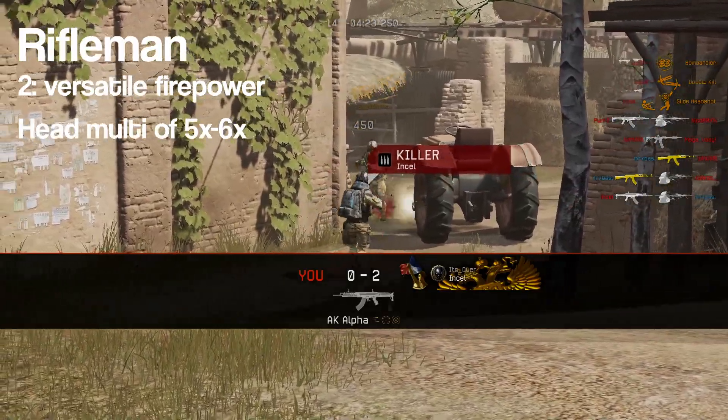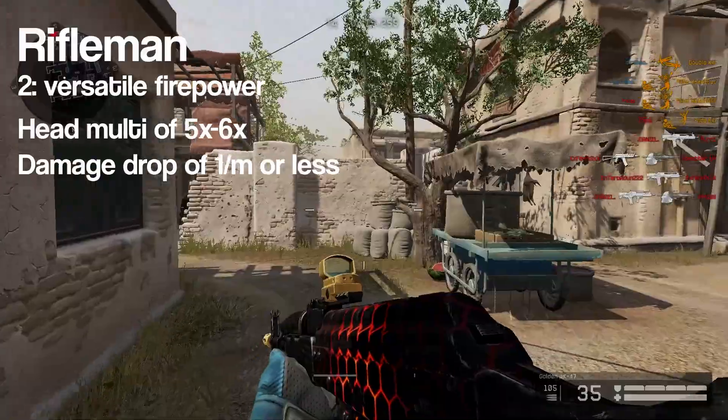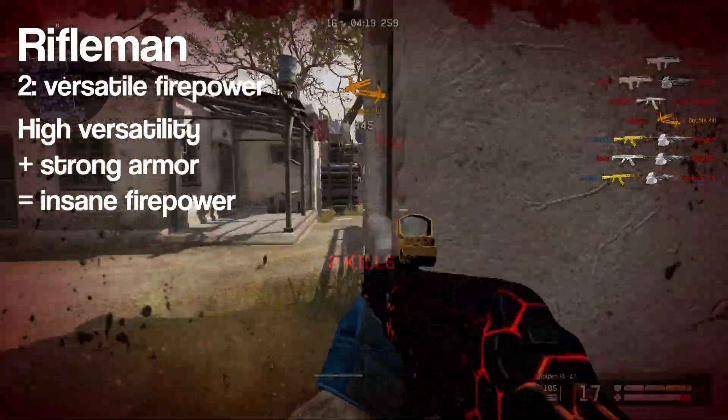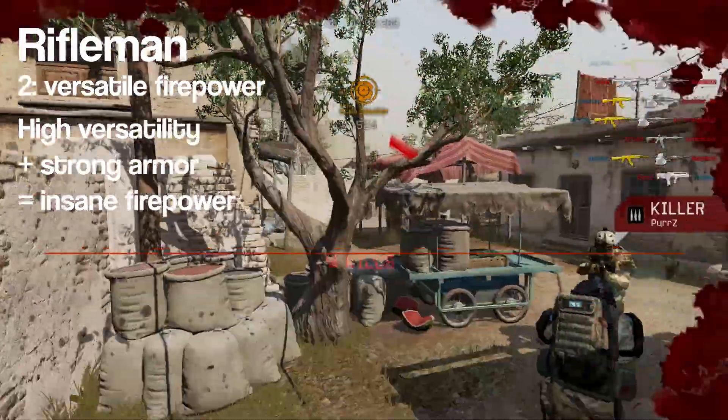Second of all, Rifleman primaries usually have a high head multiplier and a low damage drop, giving them a very good one-hit headshot distance. You can make the most out of this by taking fights at longer distances, as this will give you a massive advantage over all but snipers, especially considering the armor advantage as well.